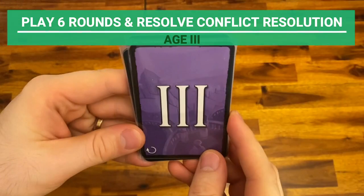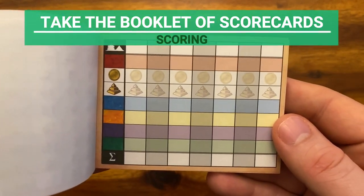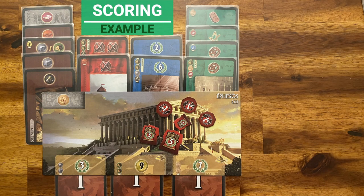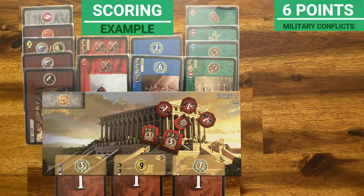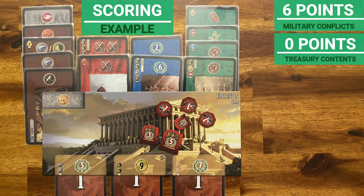Once you play through age three and resolve the conflict, the game ends and it's time to score. Take the booklet of scorecards. Count victory points in this order: first, military conflicts — each player adds their victory and defeat tokens, for a total of six points in this example. Second, treasure: for every three coins in your possession the player earns one victory point. Third, wonder: each player adds their wonder victory points — three from stage one and seven from stage three for a total of ten points here.